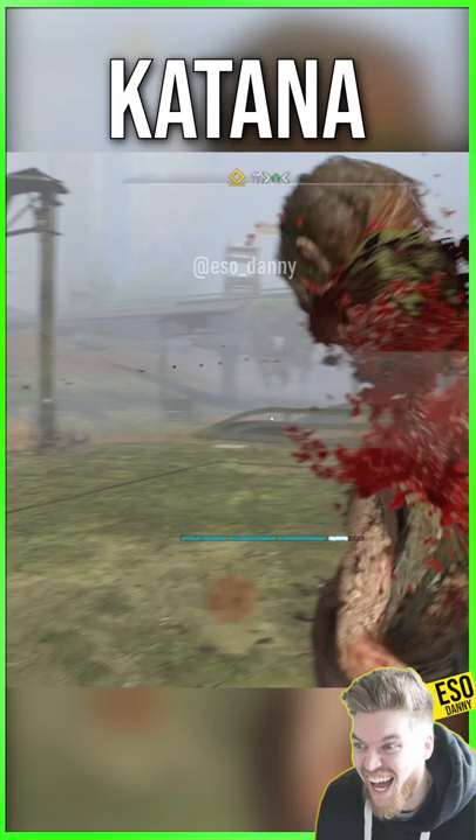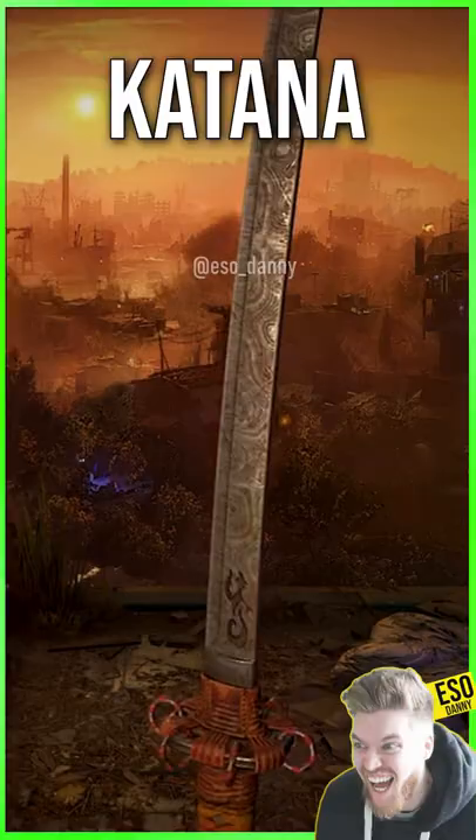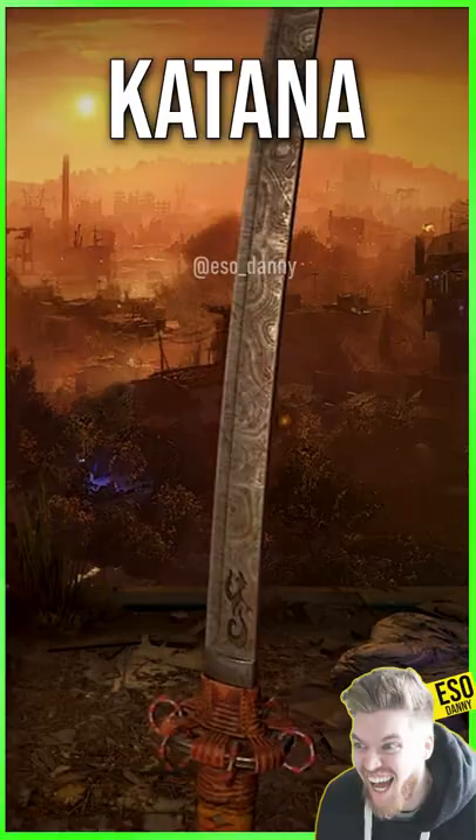Today we're going to be getting this max rank 9 artifact katana sword called Enso. It has an awesome looking Damascus steel blade and katana grip so you could become a samurai. It's also one of the best one-handed weapons and you can get it pretty early on.